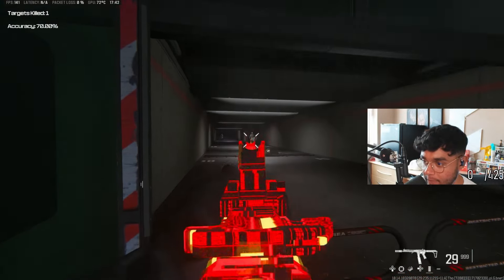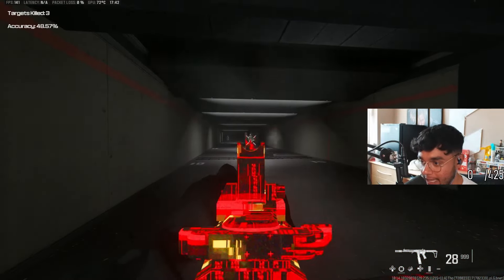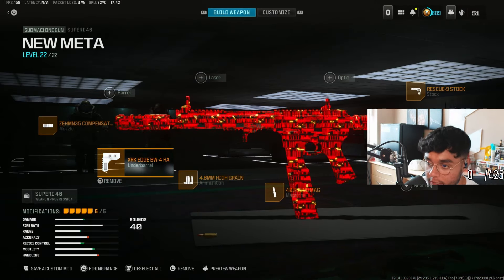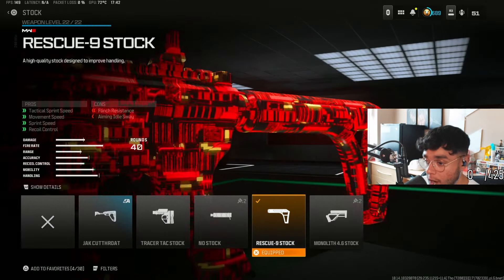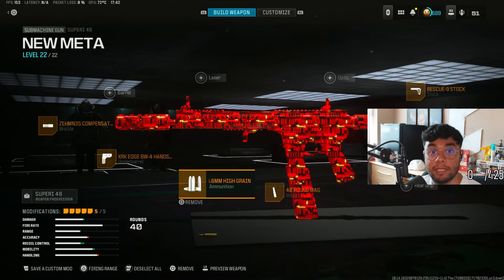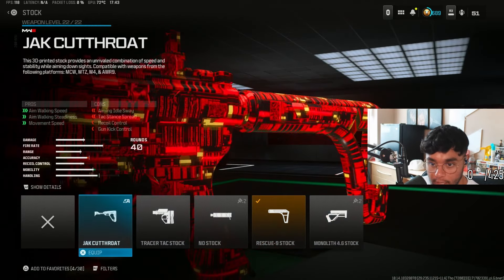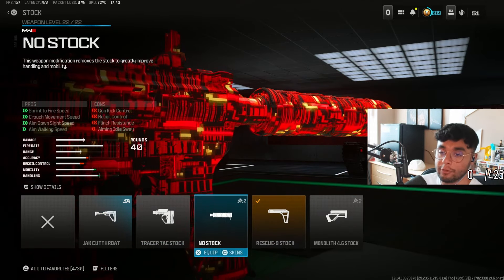Now, there is one big drawback to it: the magazine is quite small. It only has a 40-round mag, which does lack in some areas compared to other subs. But it definitely has a fast time to kill. For the attachments, we've got the Zeman Compensator Muzzle, the XRK Edge BW4 Handstop, the High Grain Rounds, the 40-round mag, and the Rescue Stock. The necessities are the magazine and the high grain rounds. You can also put the DR6 Handstop on there and run the Cutthroat Stock, but I prefer the Rescue Stock as the no-stock option does add a lot of recoil.